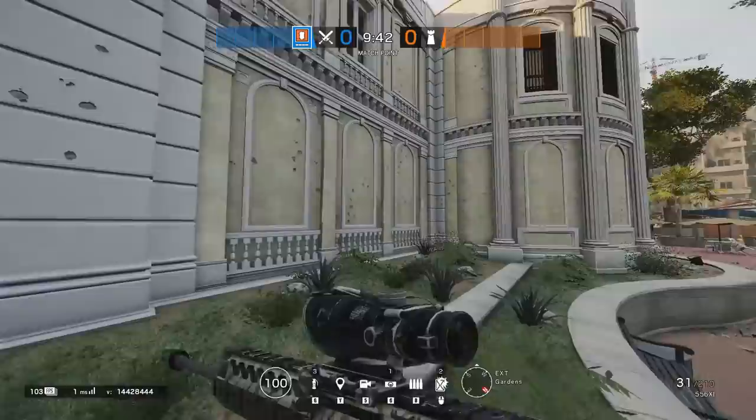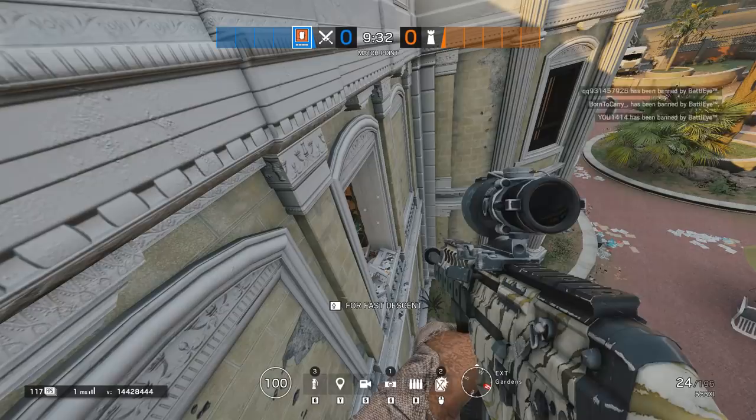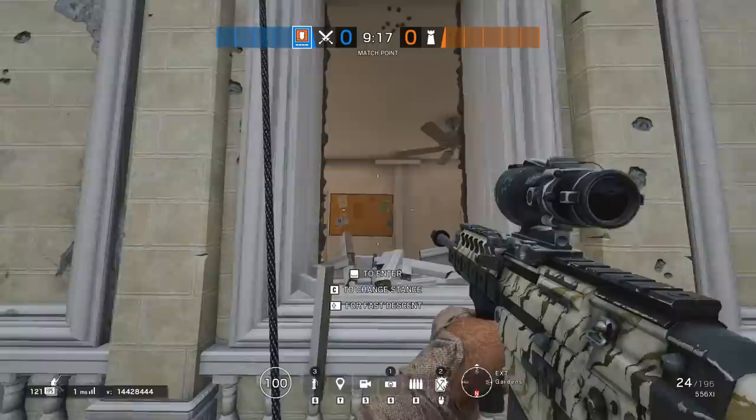Let's say you have secured that no one is near the window and now you have to choose whether to rappel upside-down or not. The first part of the window plays a huge role here. Understand what you can see versus what defenders can see. First and foremost, if it is possible for defenders to get close to the window, you should not be rappelling upside-down. This also means if you are unsure whether the room is clear or not — like Admin on Consulate — you don't want to rappel upside-down.